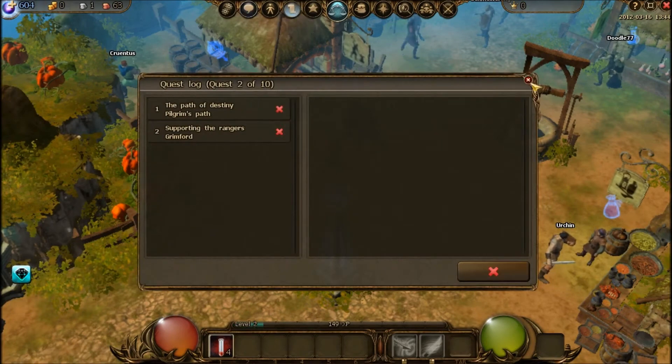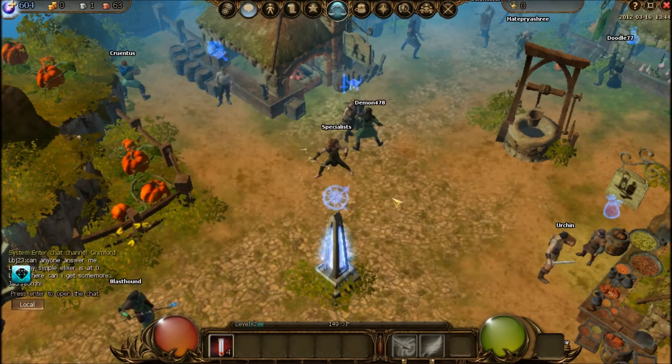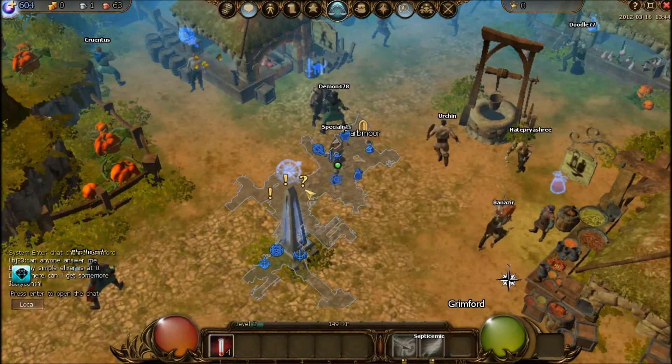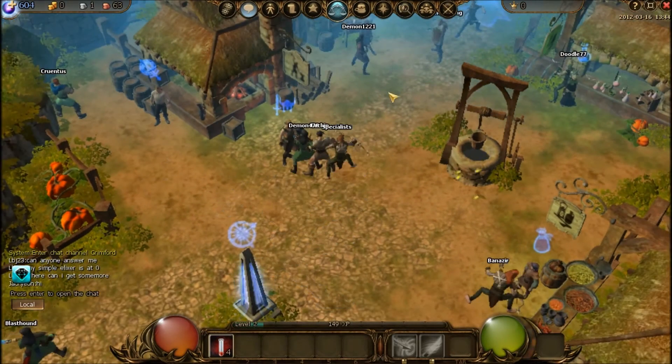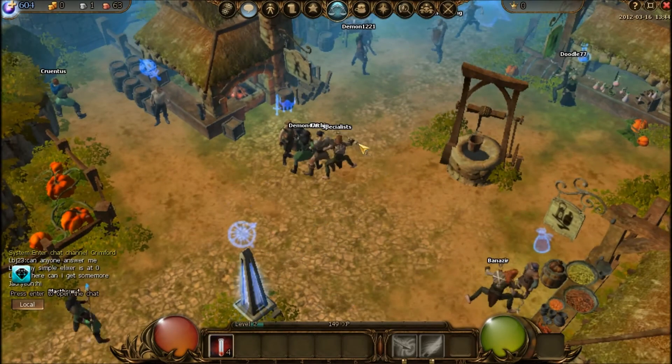Your quest journal is here, as usual. They also have a minimap, which is kind of nice — because if you're doing a quest and you want to quickly see where you have to run to, you can just click M and look on the map.